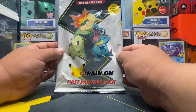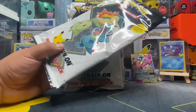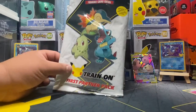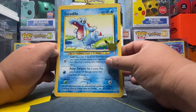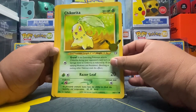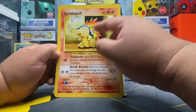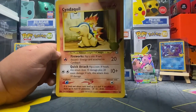On to the Johto First Partner Pack — heck yeah, love the little Totodile. Let's cut this open and pull out our cards. Beautiful, I'm digging this — nice, that is awesome! Totodile — heck yeah, I like that. Chikorita — dope, that is beautiful. And of course Cyndaquil. This has to be one of my favorite Cyndaquil artworks — I love this one, it's so cute. Cyndaquil puts a smile on my face!